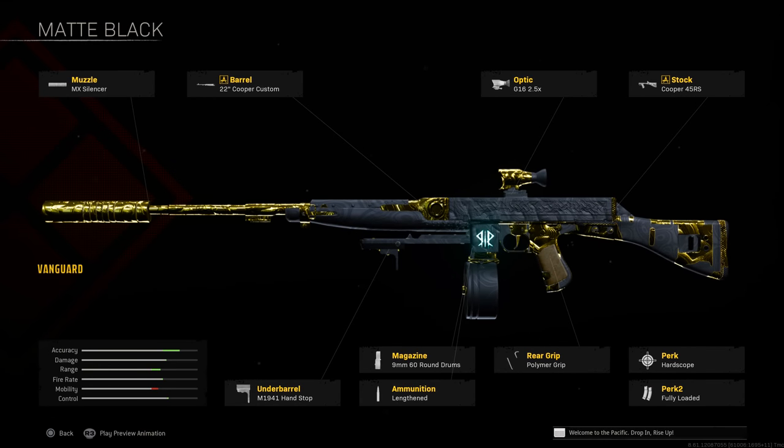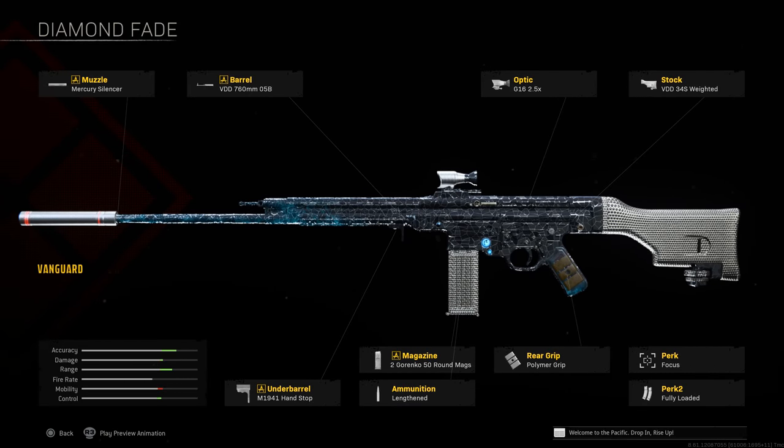One that has come back in recent times is the Cooper Carbine. It's a pretty solid weapon — ideal for mid-range play to its truest degree. You can play it close range but at long range you'll have some trouble. Mid-range feels like the sweet spot. I'd recommend: MX Silencer, Cooper Custom barrel, 2.5x optic, 45RS stock, hand stop, 9mm 60-round magazine, Lengthened, Polymer or Hatched Grip depending on preference, Fleet, and Fully Loaded.